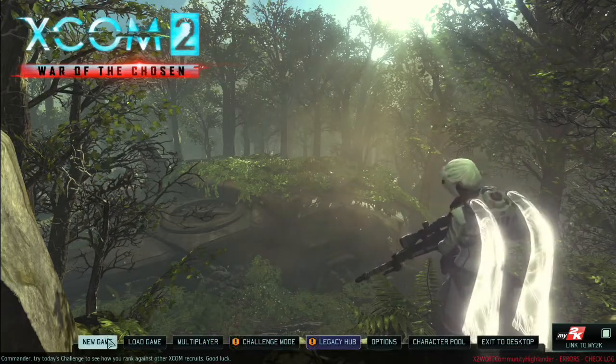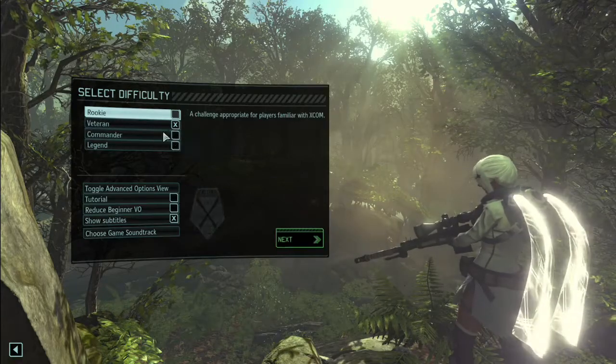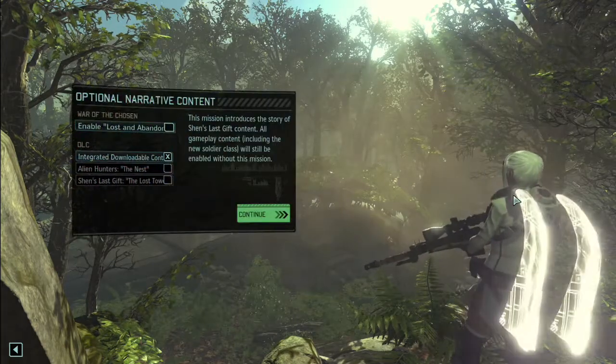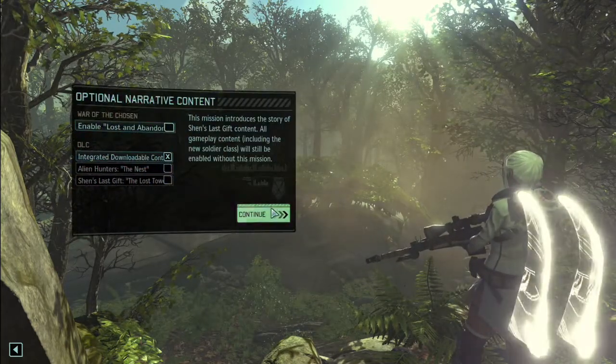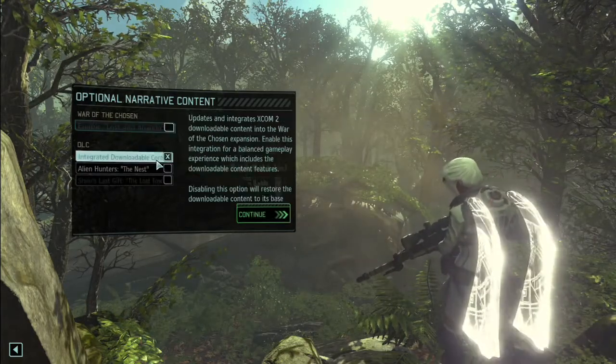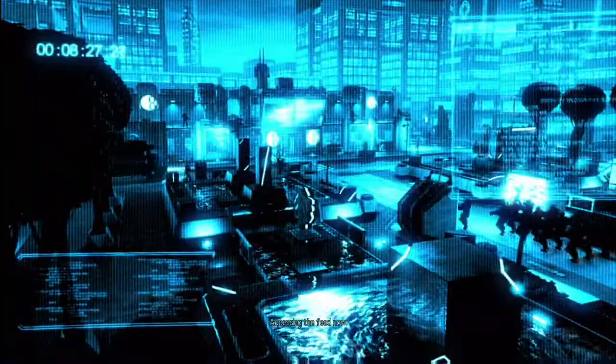So let's get into it. We're doing a new game. I'm keeping it on Veteran because I don't want to go super hard crazy. There are lots of problems with loading so I'm not doing Iron Man, but I'm not going to cheese it on the saves. We're going to skip Lost and Abandoned but integrate the content just to get things moving faster. I'm going to be skipping through the normal cutscenes to get into the gameplay. Hopefully you can hear the background music — it's some of the stuff from Girls Frontline. I'm just going to let it play and see how well it goes.